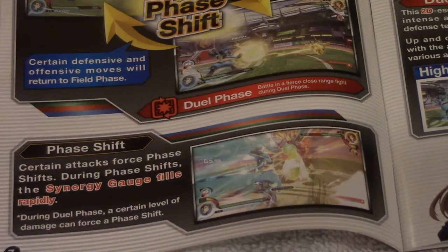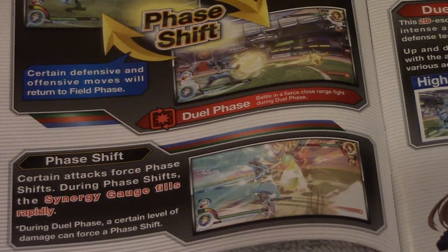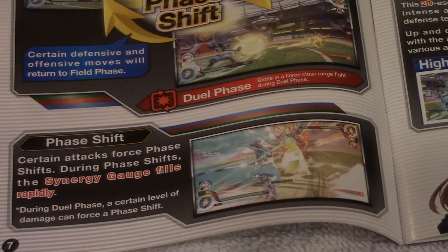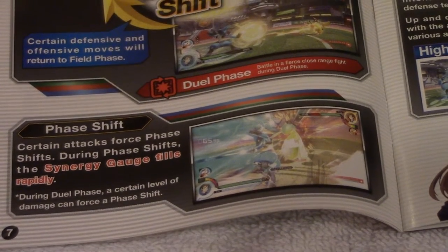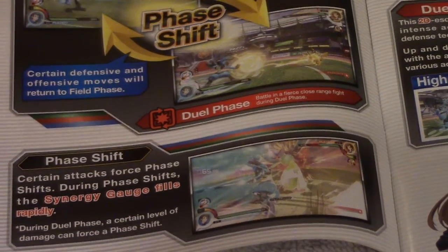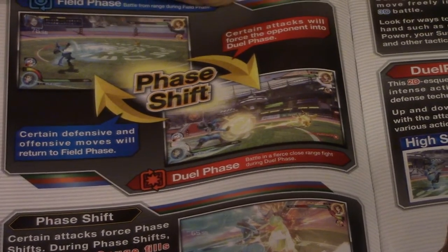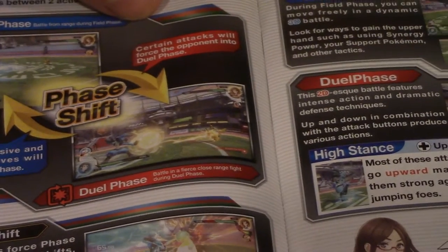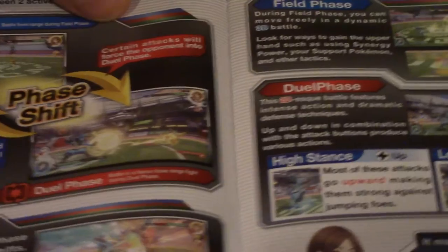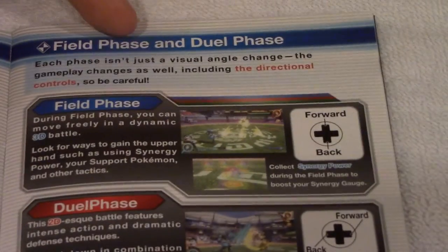Then you've got the phase shift. Certain attacks force phase shifts. During phase shifts, the synergy gauge fills rapidly. During dual phase, a certain level of damage can force a phase shift. But during field phase, there are things that'll pop up that you can collect to build up your synergy gauge.